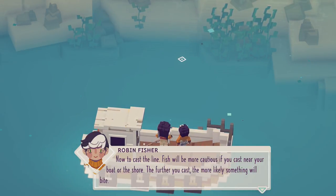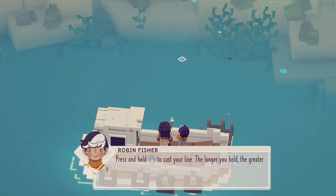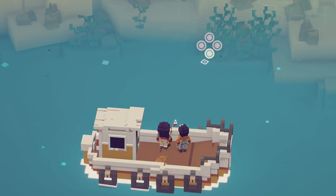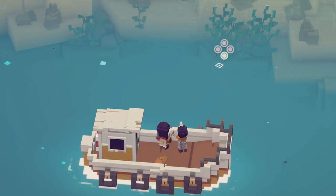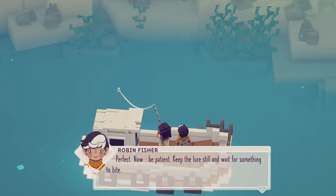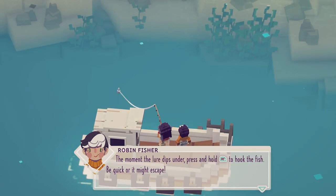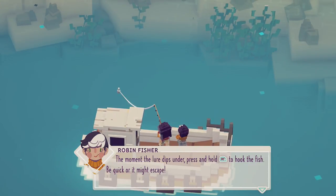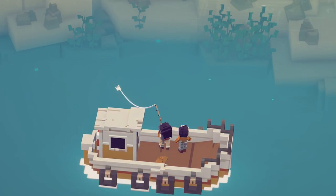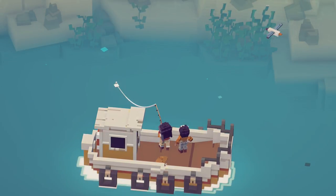'To cast the line, fish will be more cautious if you cast near your boat or the shore. The further you cast, the more likely something will bite. Press and hold the D-pad to cast your line — the longer you hold, the greater the distance.' Okay, let's try that. Are these little blobs the fish? Maybe? I have no idea. Let's go over there. 'Now be patient. Keep the lure still and wait for something to bite. The moment the lure dips under, press and hold RT to hook the fish. Be quick or it might escape. Once hooked, continue holding the right trigger to reel it in.' I'll try that.